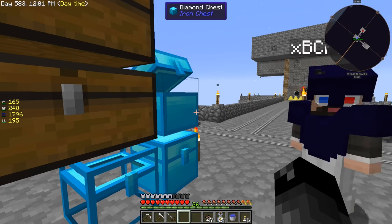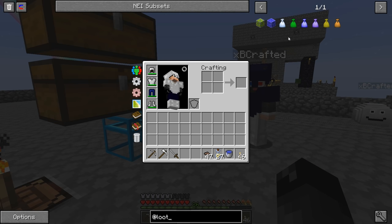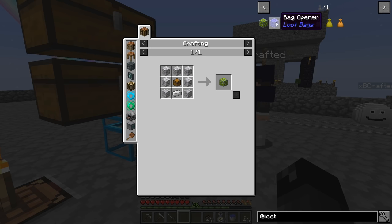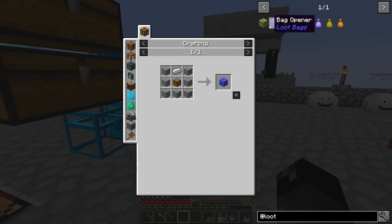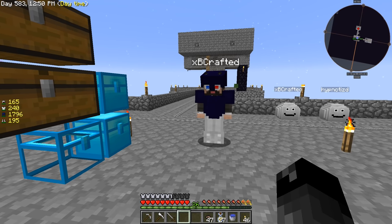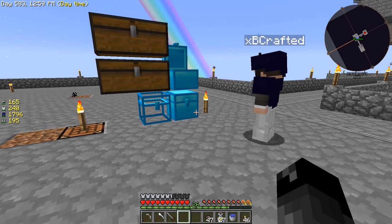If you type 'loot' in your search, you'll see there's a loot recycler. You can apparently recycle stuff that comes out of loot bags and it'll turn into new loot bags - that sounds pretty cool. Yeah, that's something we can do at some point. There's also a bag opener, but looking at it in creative, it opens one every like 20 or 30 seconds. It's really really slow - what's the point? I have no clue.